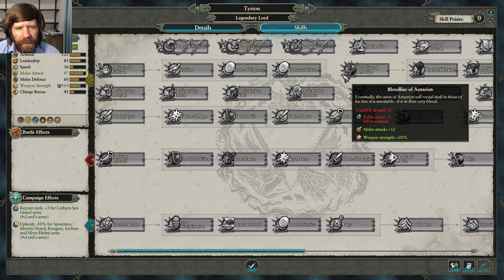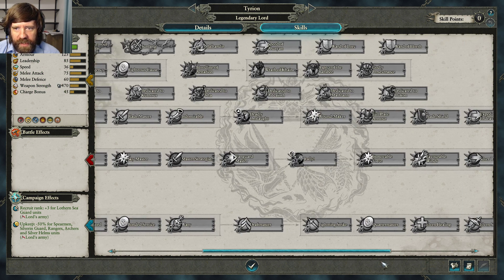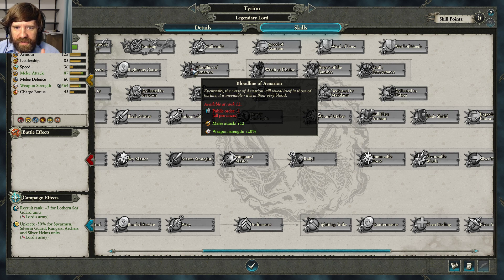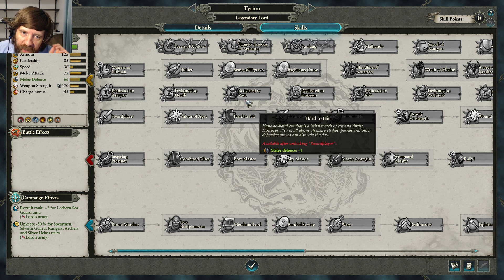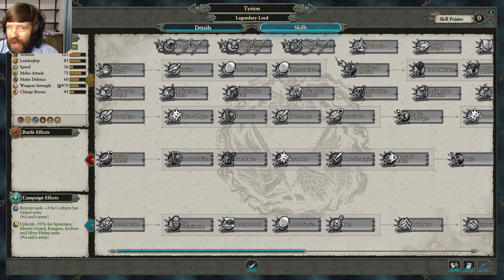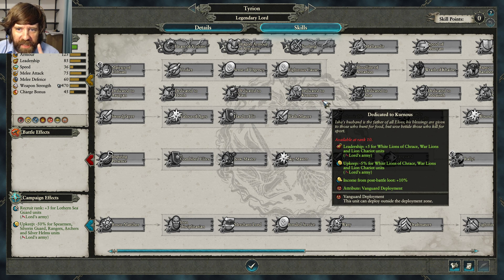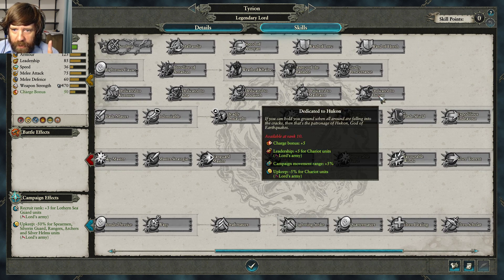Some skills make Tyrion personally more powerful but lower public order because people are scared of him. You may have to choose between Bloodline of Aenarion and Majesty of Ulthuan — be very careful with the public order penalty on higher difficulty levels. The High Elf specific tree lets you dedicate to one of two paths depending on your playstyle. The key thing to look for is cost reduction on really important units.